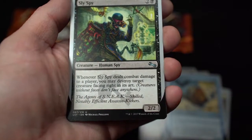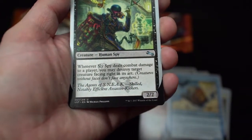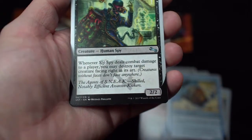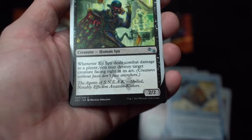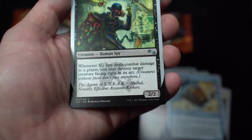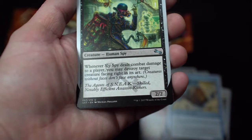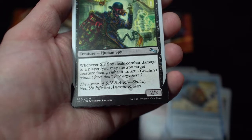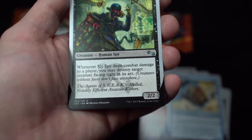Sly Spy — human spy. Whenever Sly Spy deals combat damage to a player, you may destroy a target creature facing right in its art. 'Creatures without faces can't face anyone.' Okay.